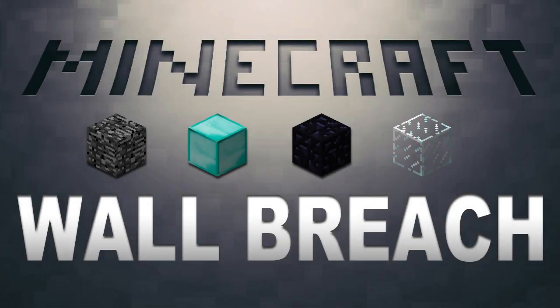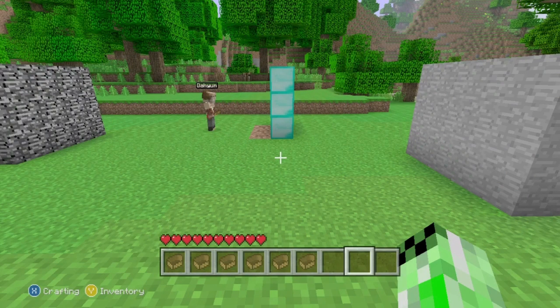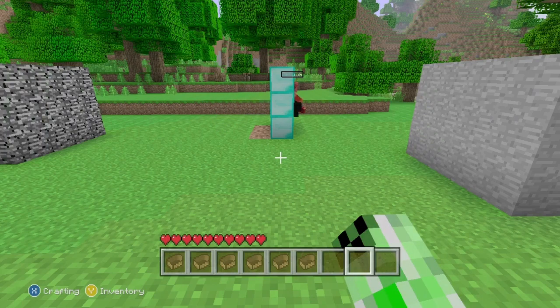Hey guys, it's Chris from Tech Takedown, and in this video I'm going to be showing you a wall breach on Minecraft Xbox Edition that allows you to pass through walls made of any materials such as bedrock, diamond, obsidian, and glass. It's very easy to do, and all you need is a wooden boat, so here's an example of my friend doing it through a diamond wall.